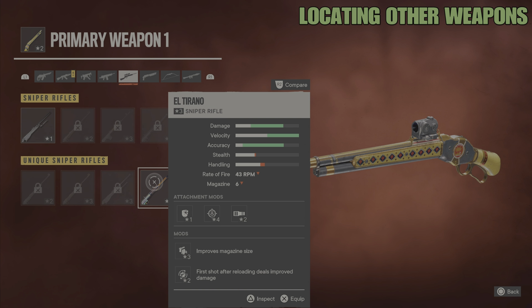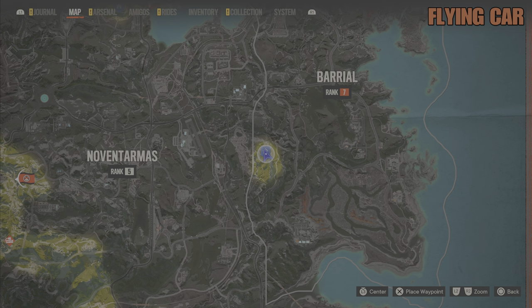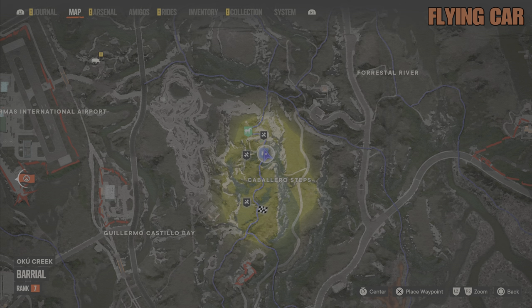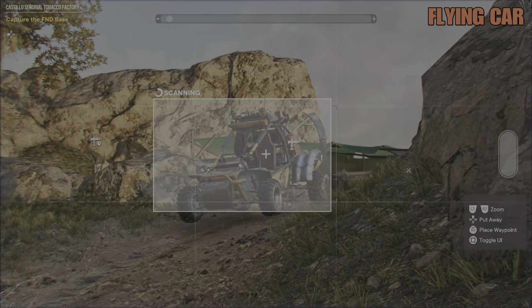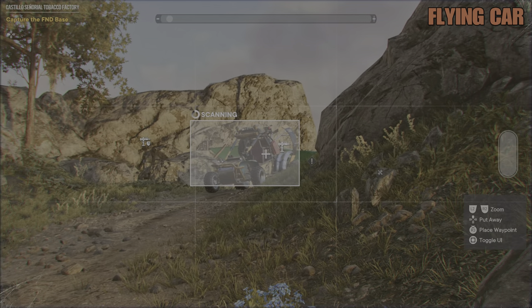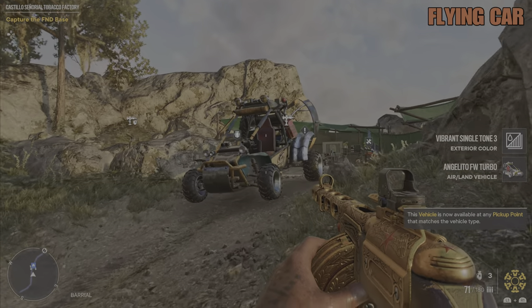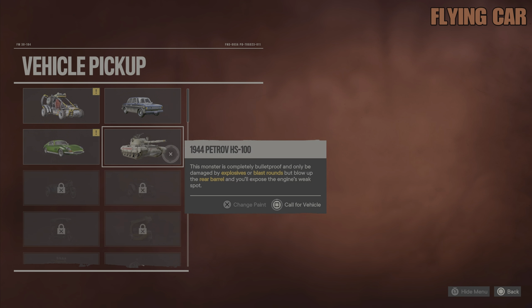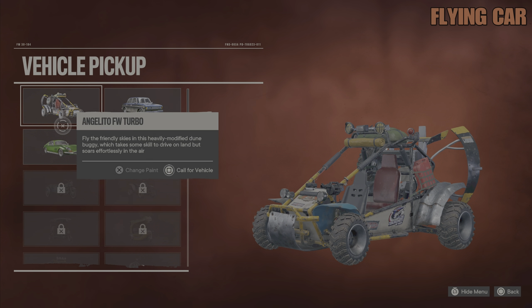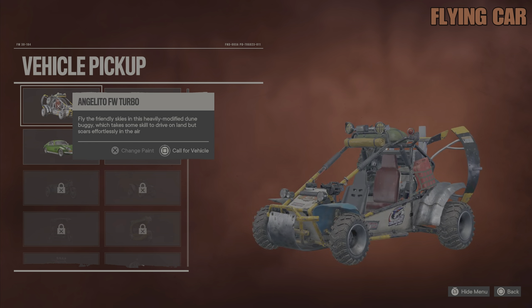On to the flying car. This is located again in the Barial region and it is near the Caballero steps. Now a big tip here: when you find a vehicle, as long as it is not military grade, get your phone out and scan it. As soon as you see the green tick come up, the vehicle is now available at any pickup point. Once you have that, you've got it for keeps - you can just call it up. This is an amazing vehicle to have and I'm going to give you a demonstration of just how good this is.